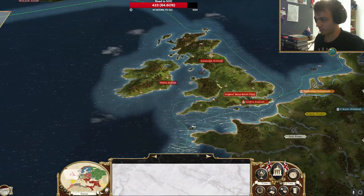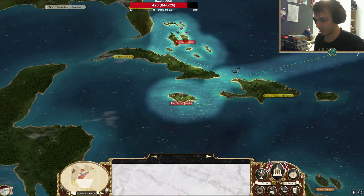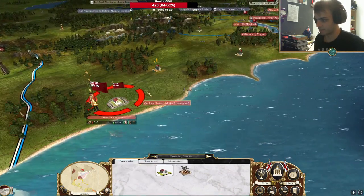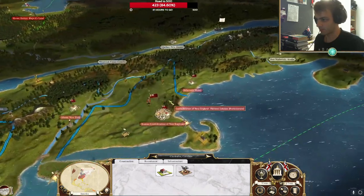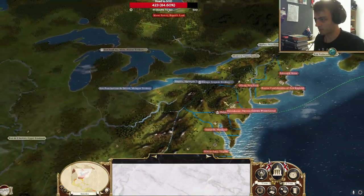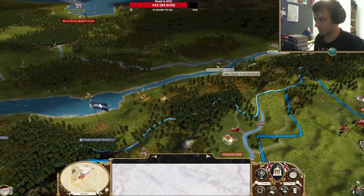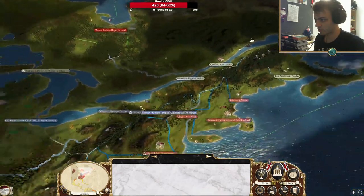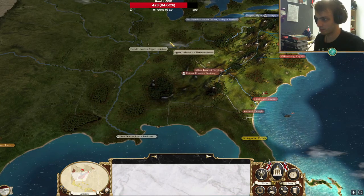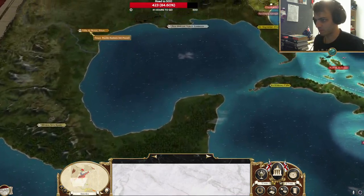We start off with Edinburgh, Scotland, London, and Dublin. We don't have Gibraltar, so we've not taken it yet. We've got Malta, Jamaica, and the Bahamas. We also have a protectorate in America — the 13 colonies — who will almost straight off the bat be attacked by the Iroquois. In order to actually win, we do need to take these provinces from the French, who've also got their own protectorate in Upper Louisiana. And Spain exists as well, with New Spain as their protectorate.